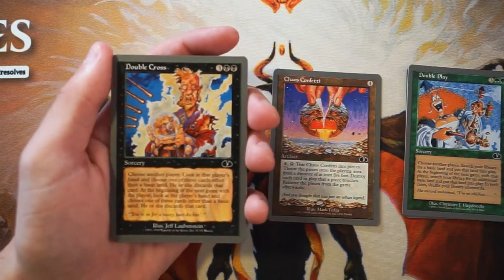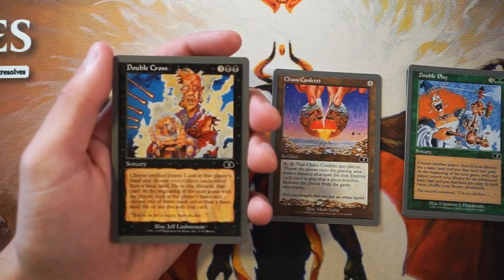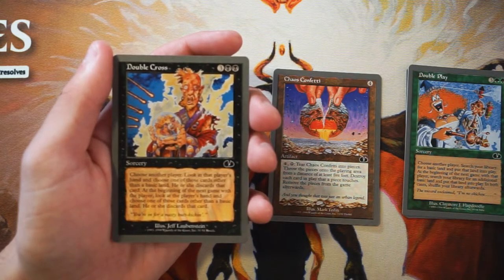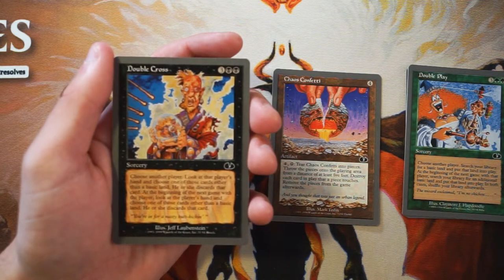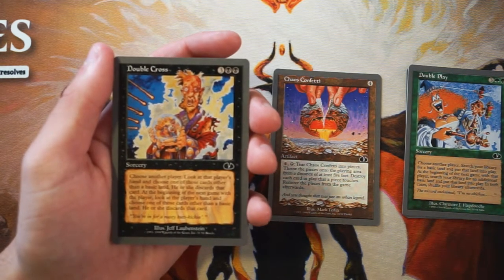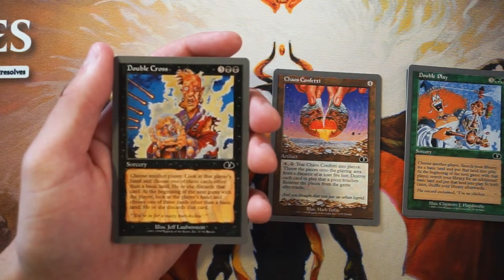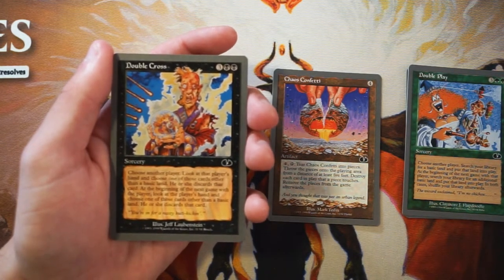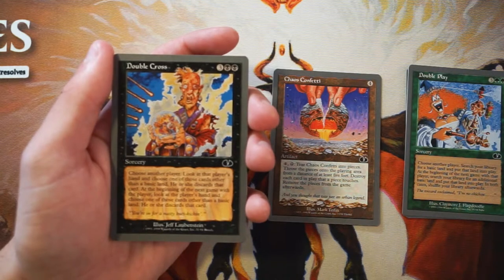Double Cross — another one of this cycle. Sorcery, three and two black. Choose another player, look at their hand and choose one card other than a basic land — that player discards it. At the beginning of the next game with that player, look at their hand again and choose one card other than a basic land — they discard that card. Very similar to Thoughtseize but you get two activations if there's another game. I still like Chaos Confetti more though — that's just a very powerful card.